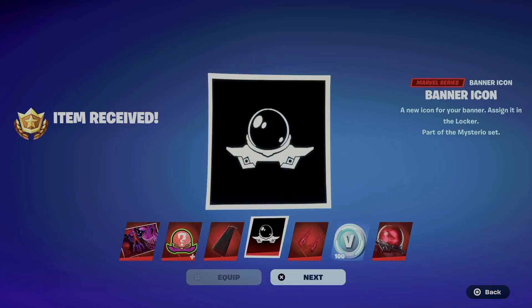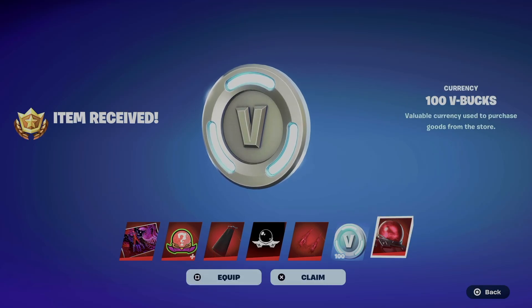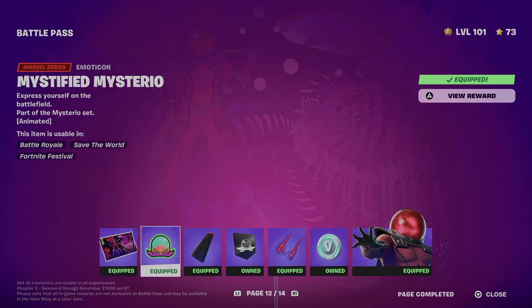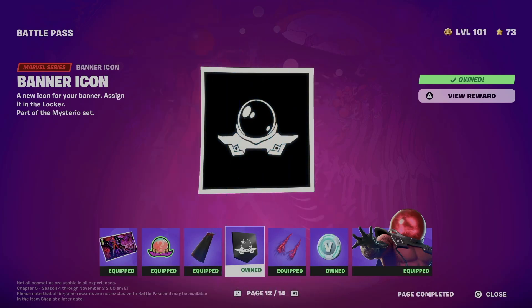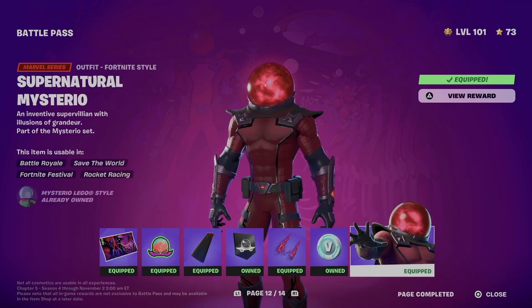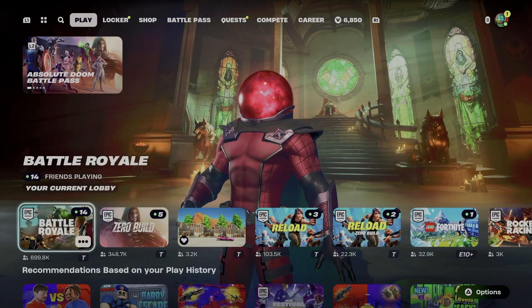We're going to equip everything. Right now, what do we get? Well, we got this awesome loading screen, don't forget about the emoticon, backbling, also this banner, we got this pickaxe out of it obviously, and we got this style for the skin. And that would be it for this video.